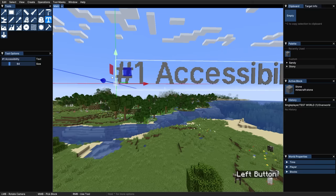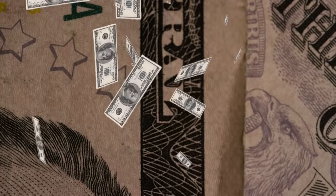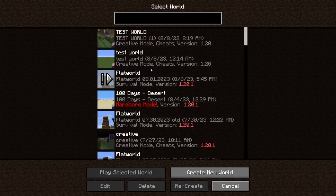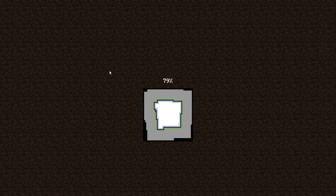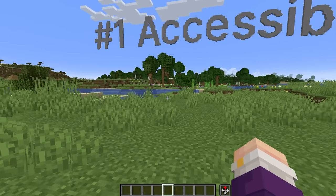Number one is accessibility. A lot of building tools are plugins, not mods, meaning they only work on servers. Not only that, but they're often paywalled. Plus, it's hard to even find the commands, some of which are buried in 100-page documents that you need a Google Drive link for. Axiom is available in single-player, and soon will be released for servers too. The mod is super intuitive — it adds stuff right onto the Minecraft hotbar.